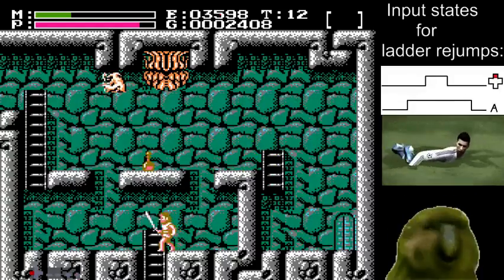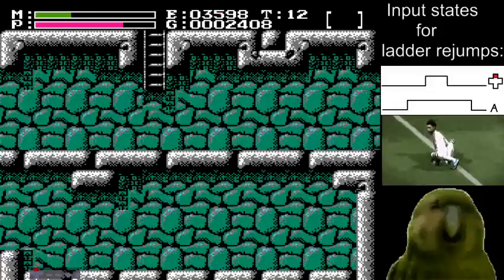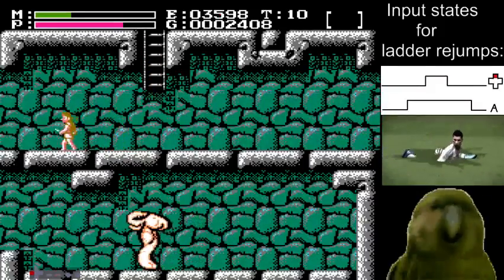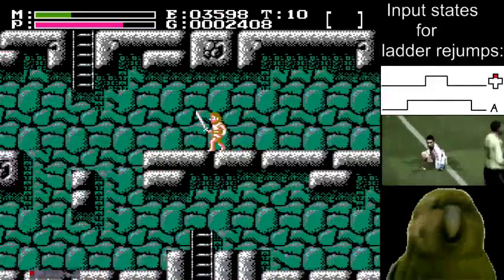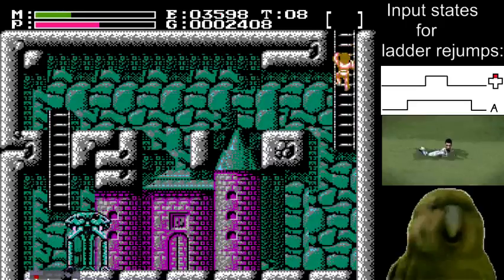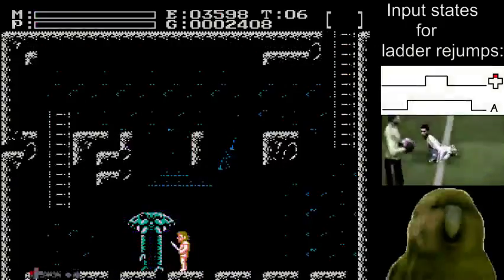Take a deep breath before the door — you often lose a second right before the door. Got that rejump there, that was good. That first wing boot second is right as soon as you get into the screen. I'll have to learn that one.